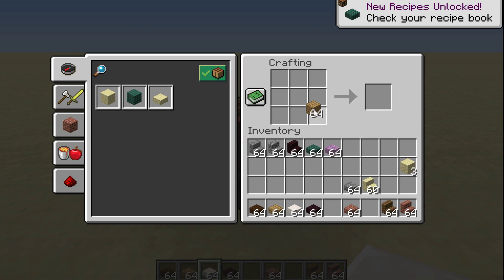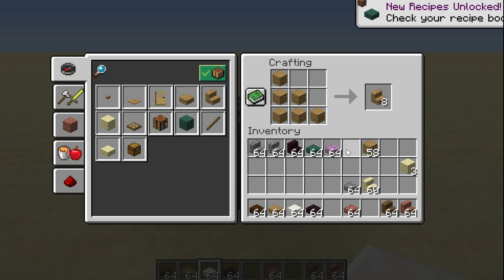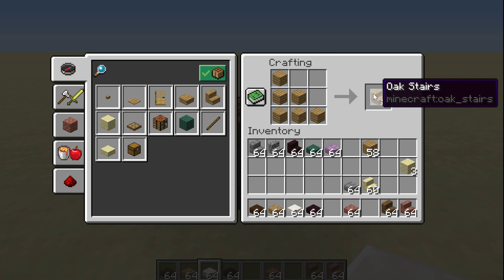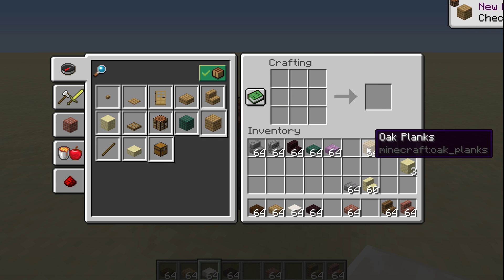If you don't have the other pack installed that adjusts the amount you get to eight, then although you won't ever lose anything outright, you will lose value by crafting the stairs back. Those of you that understand what I'm saying, that probably makes a lot of sense. You can see here how we can create these and then go back to having those again.